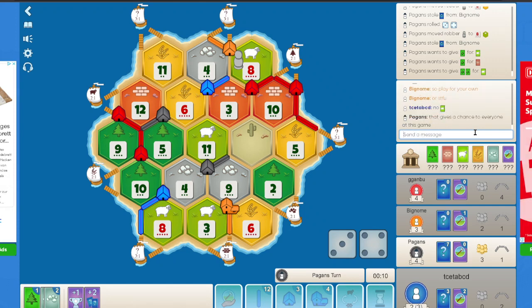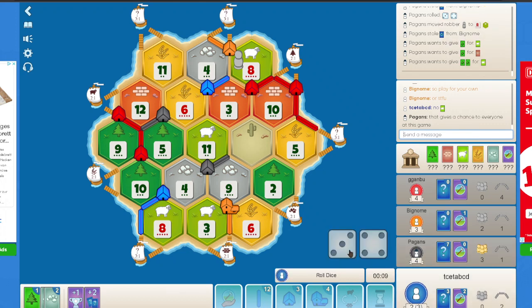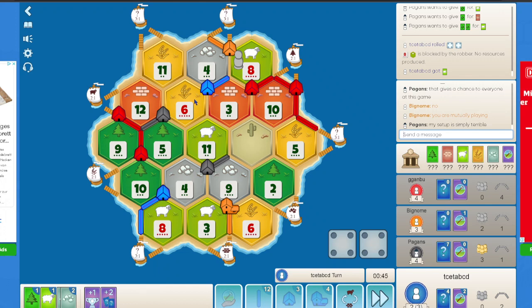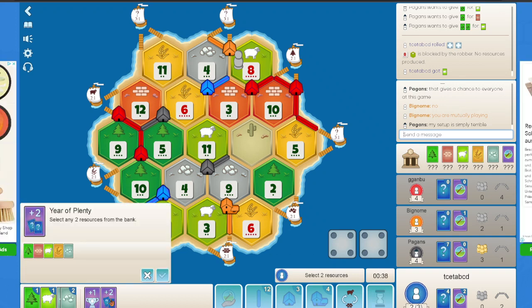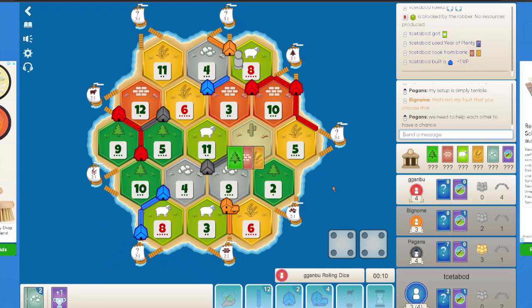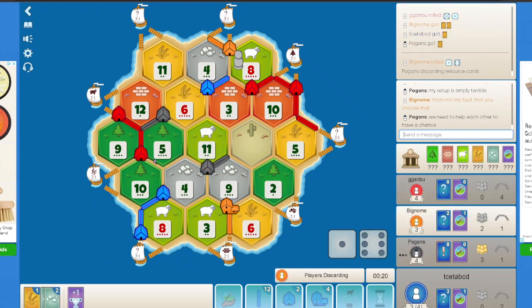Orange is upset because everybody is targeting them. I think at this point my best chance is to get a settlement. I don't want to spend my year of plenty on brick and wheat, but because 6s aren't rolling enough — and whenever 6 and 4 roll I should be able to make use of it — I will just get a settlement at this point and end my turn. The 6 does roll, so I still need another 6 and a 4.